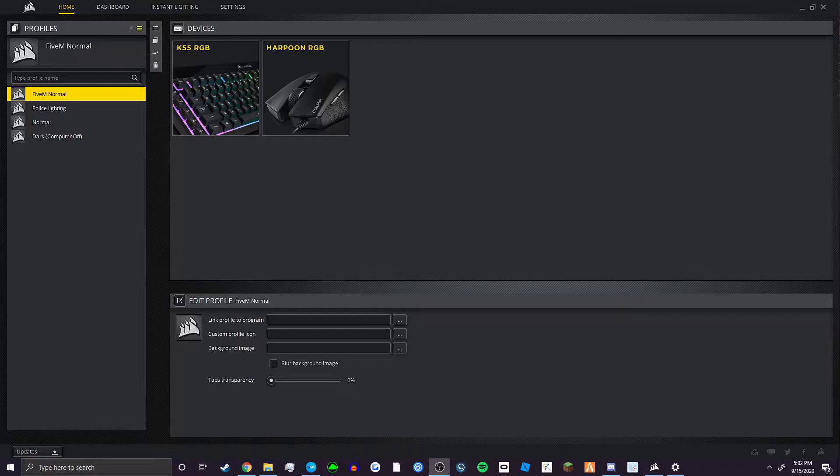You need to download this if you have a K55. I'm not sure about the other keyboards, but I know with a K55 you need to have this to get the visor lighting. Okay, on with the video. Today I'm going to be showing you how to have police lighting with your Corsair keyboard and your mouse.